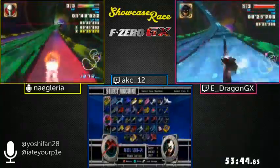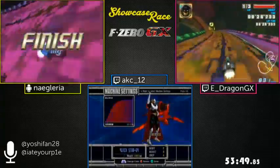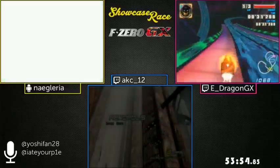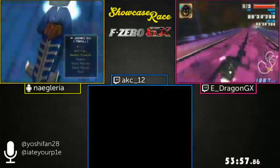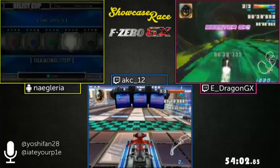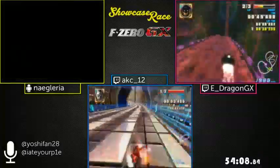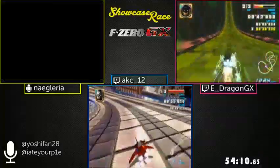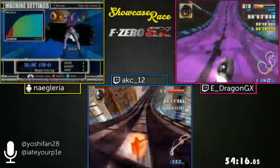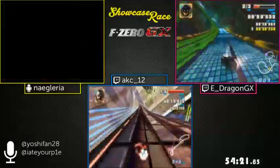This is pretty much the only track where actual stability becomes a major consideration. Except E-Dragon, who's going for Black Bull and the advanced techniques — he's probably the best of these three on this track in general. He probably also figures he's behind and needs to make up time. Quick summary: AKC is in the lead, Naguaria not too far behind, and E-Dragon a little behind Naguaria. The lead has been going back and forth throughout the whole race.